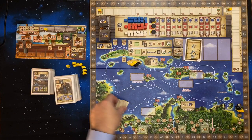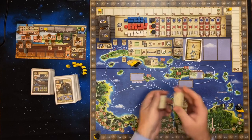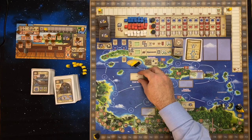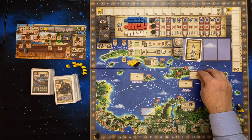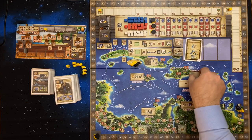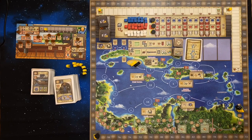Now we take these four and shuffle them up. Then you want to place them on the board in these spaces: Port Royal, Santo Domingo, Puerto Plata, and Cartagena. Turn them over — don't need to keep them face down. So these set up your four main cities, other than Maracaibo.